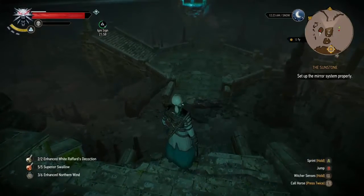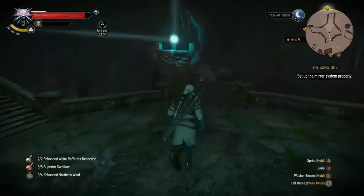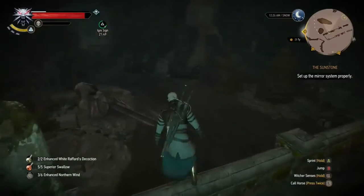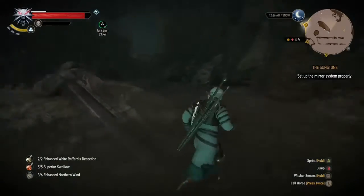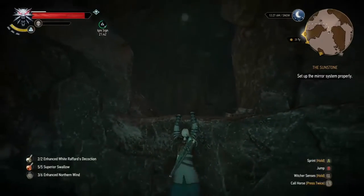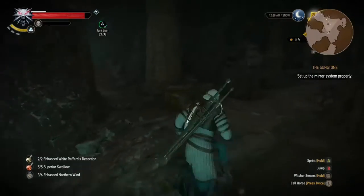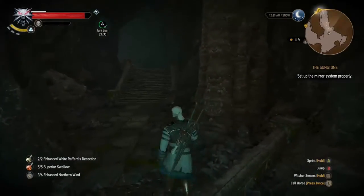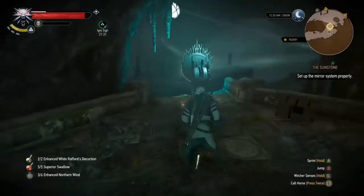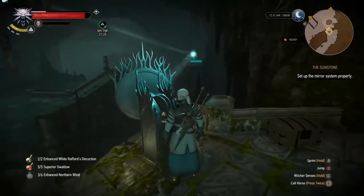Now we're going to align the mirror that is directly across from us — the right side mirror when you first come into the tunnels. To do this, you'll actually want to go back towards the entrance, or the way you came in. There is a little cave opening here on the right that you'll want to climb into. Straight ahead there's a chest — if you haven't already got it, grab that. You'll need to break the wall. There's a bad guy at the top of the stairs, but I've already killed him. Then we're going to interact with the second mirror and also turn it to the right.